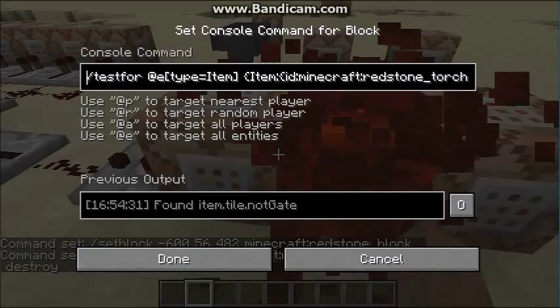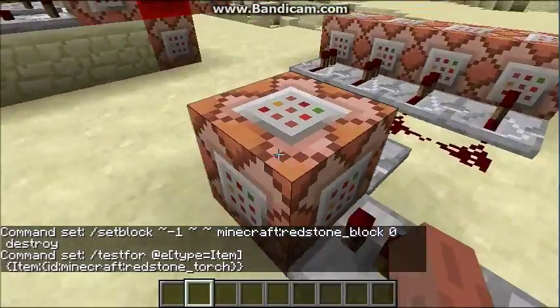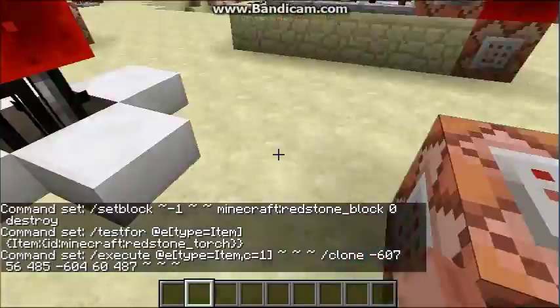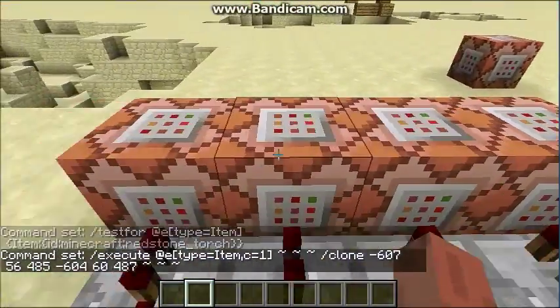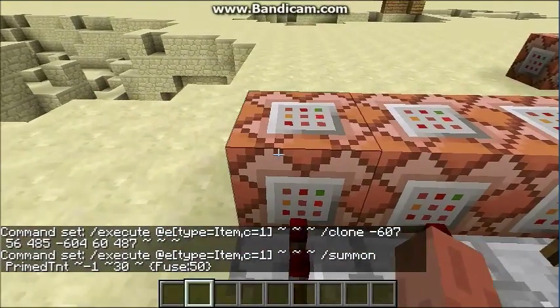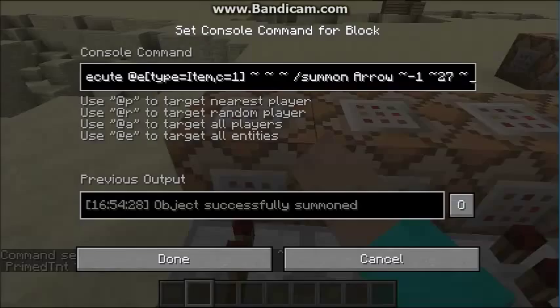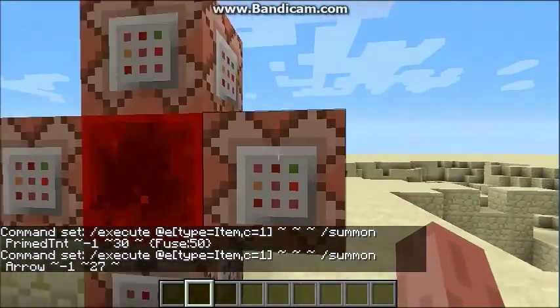Over here it will constantly test for if you have thrown the item on the ground, then it will execute at the dropped item and clone the structure to where the item is. These three command blocks right here will summon primed TNT 30 blocks above the item.